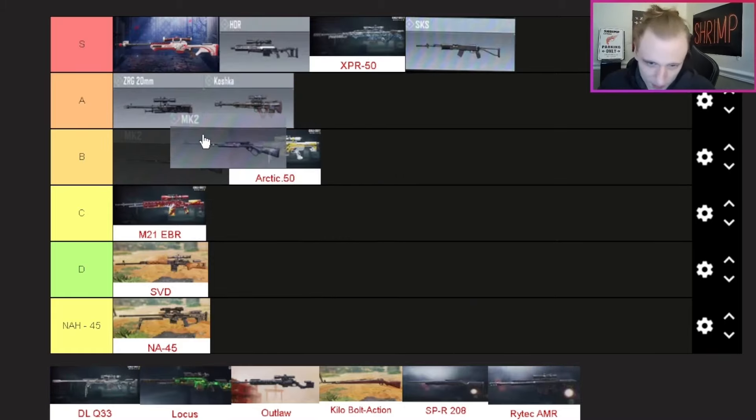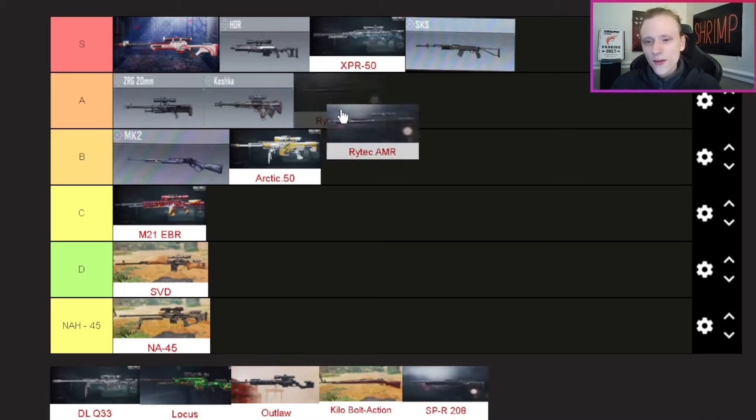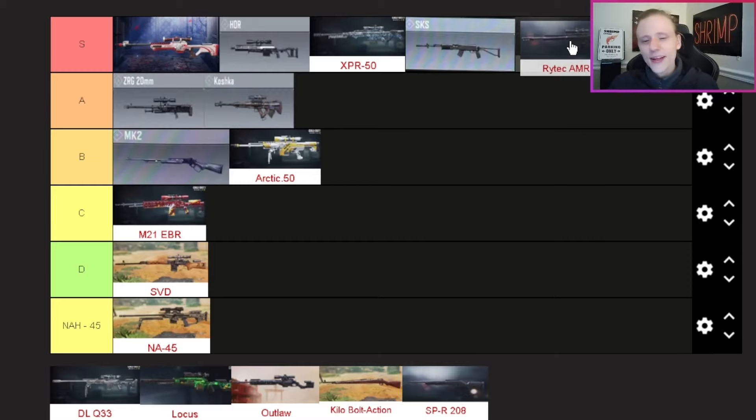The MK2 — it surprised me when I used it, so I'm actually putting it top of B tier. I'd use it over the Arctic .50 but the ZRG, Koshka, and other higher-ranked ones come first. It did genuinely surprise me getting it gold, so top of B tier is fair.